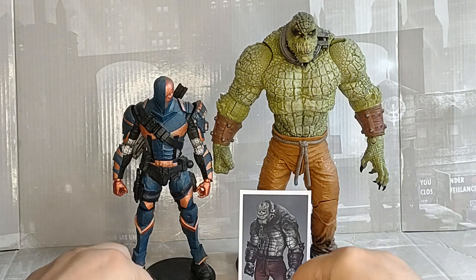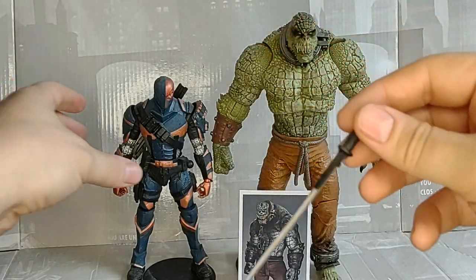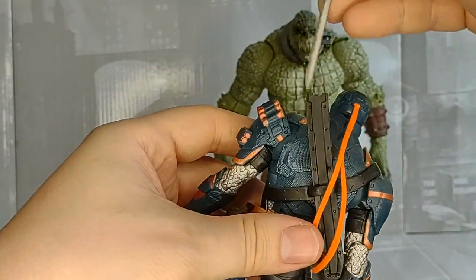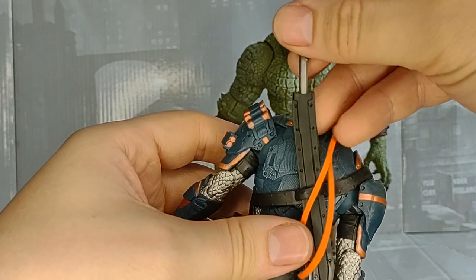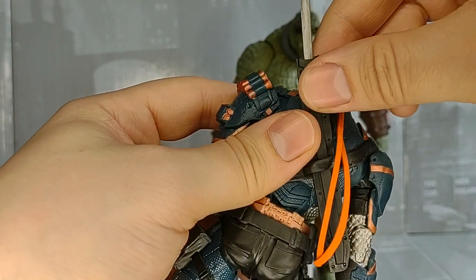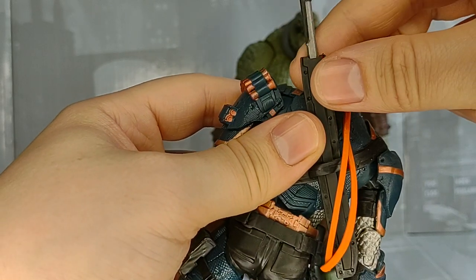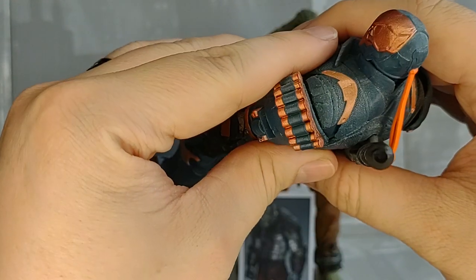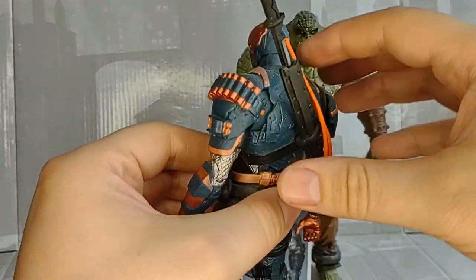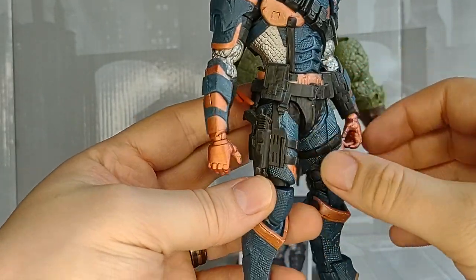He comes with his sword, which also goes into his sheath on the back. It doesn't look very good when it's in — it doesn't really fit that well. And it doesn't really look that good in there either. You can tell he doesn't come with any additional weapons, though he does have a gun in a holster right there.